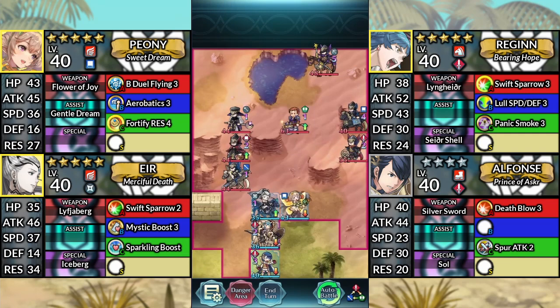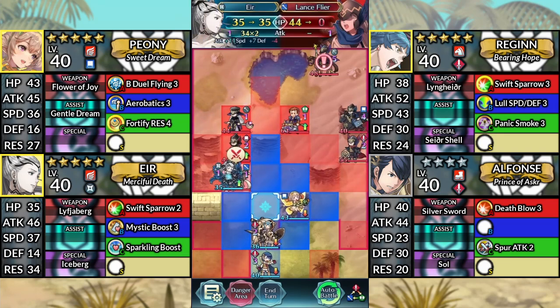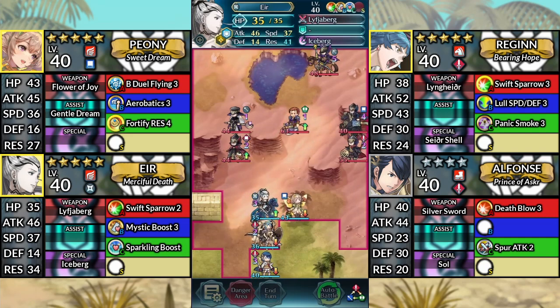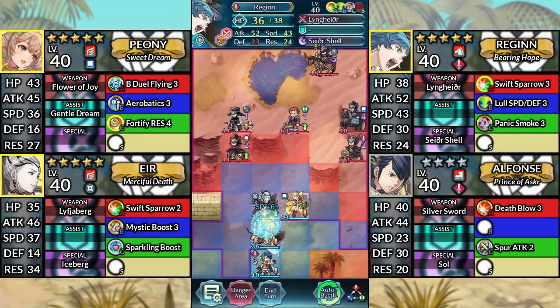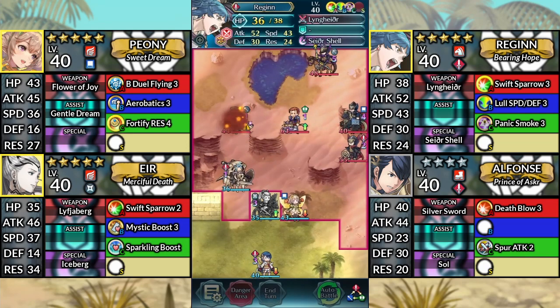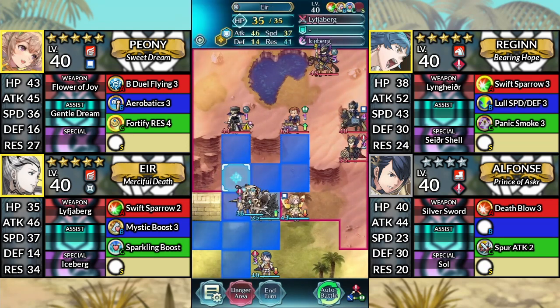For turn 3, use Eir and attack the Lance Flyer. Move Reginn up to the left and attack the Red Mage. Then canto below Eir.